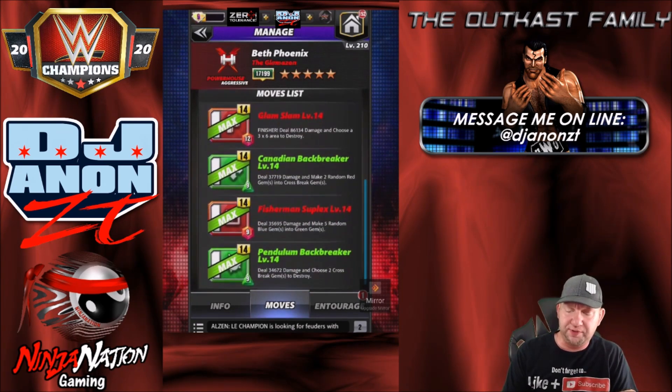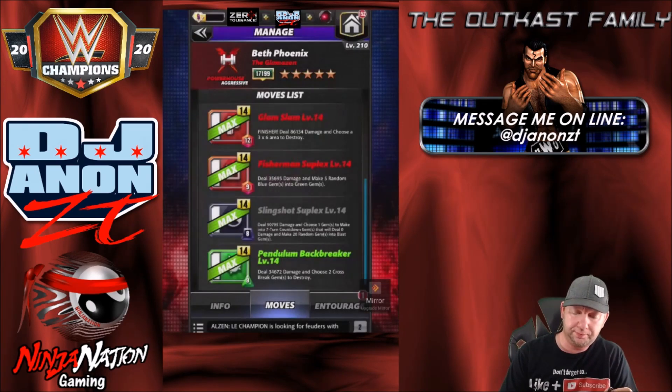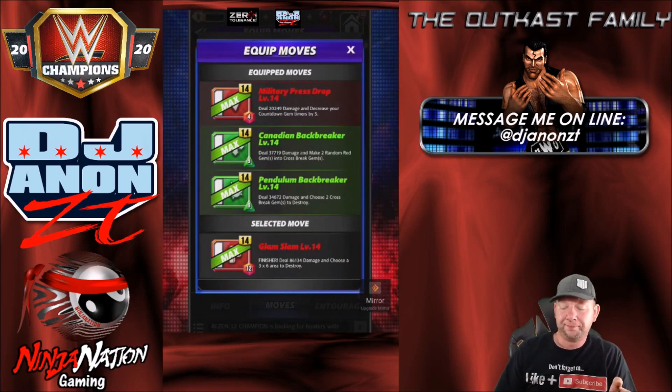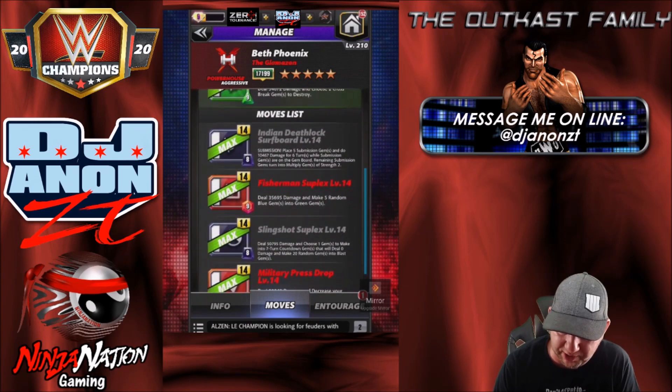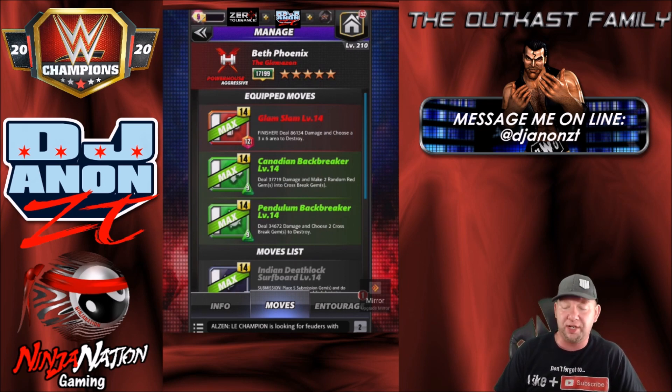Alright, so we do got these green moves down here we're going to use. Totally different set of moves here. There's a red move — Fisherman Suplex — deals 35,695 damage and makes five random blue gems into green gems. You can put that in with the greens if you're trying to recycle, or if you're going against somebody who's going to be throwing a lot of blue on the board. But in general I want to just try it this way. We got the finisher: the Glam Slam. Red move, 12 charge, deals 86,134 damage and choose a 3x6 area to destroy — that's a good 100k guaranteed.